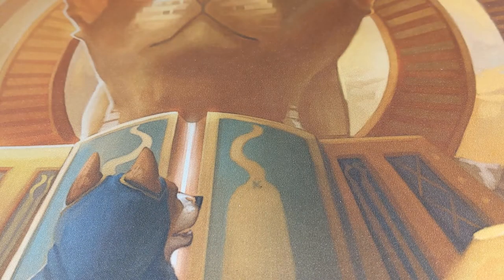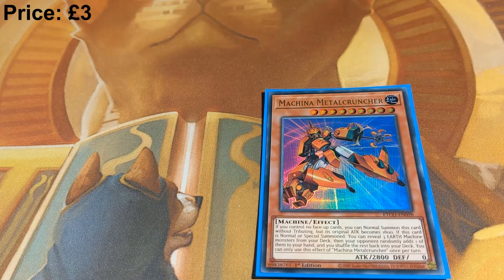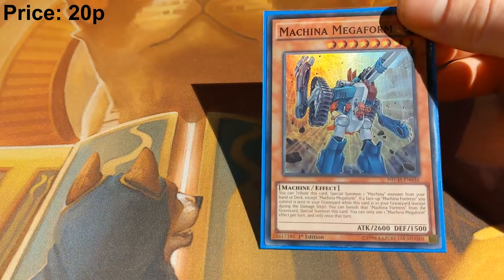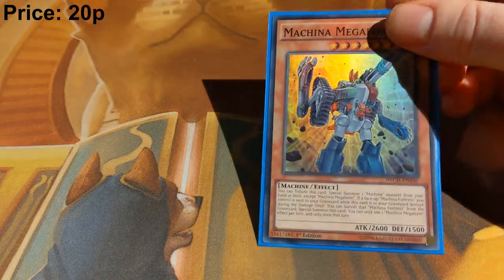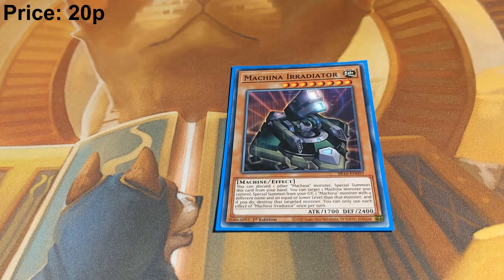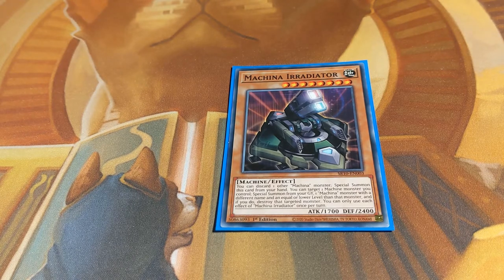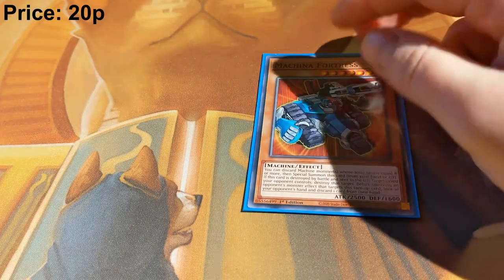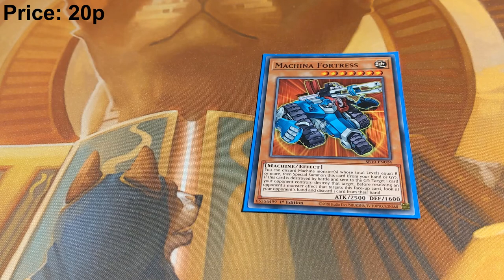We then get into the Machiner portion of the deck. We have one copy of Machiner Metal Cruncher, used for searching your Scrap Recycler — you search three copies so you're guaranteed to get it. One copy of Machiner Megaform, which is essentially a Lone Fire Blossom for Machiner monsters, used alongside one copy of Machiner Irradiator, which can discard a Machiner monster, special summon itself, and then swap its place with a Machiner monster in your graveyard — in this case, Megaform. And one copy of Machiner Fortress, as it allows you to get Orkust cards like Orkust Nightmare out of your hand; it's free link fodder, a 2500 attack beater, and it's searchable in the deck.